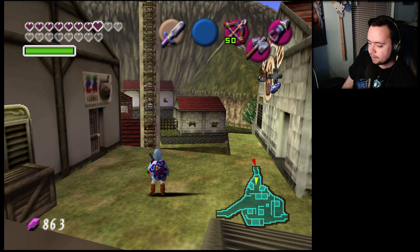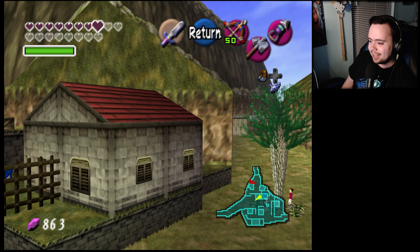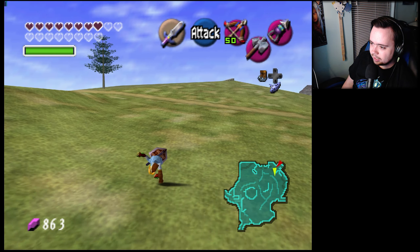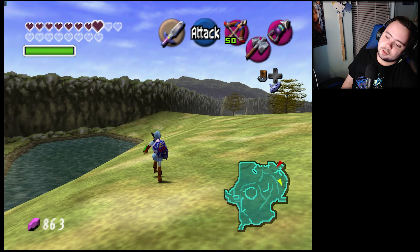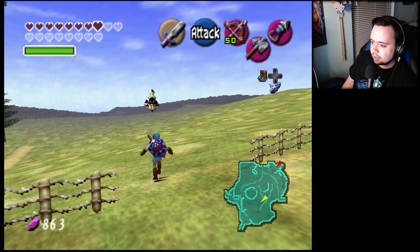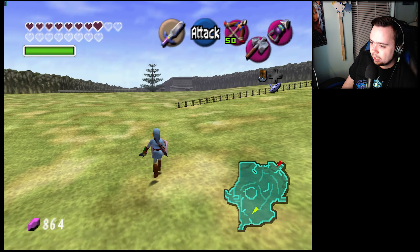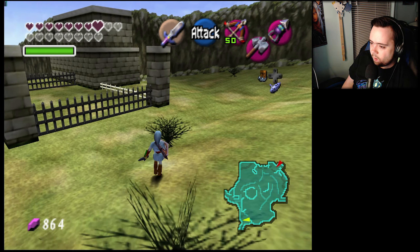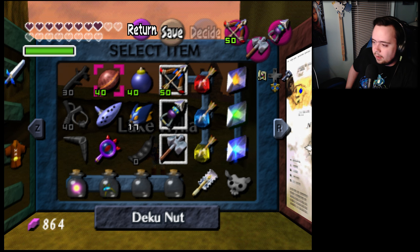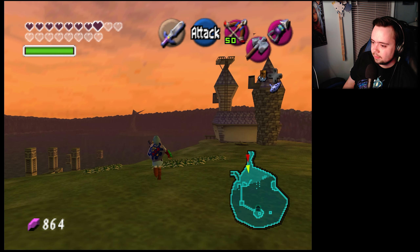Why are we stuck again? We have so many spider tokens. Iron boots — we can't do anything significant with those. We got the Zora's Fountain reward. What could possibly be left? This randomizer is really testing my patience and knowledge. We did the lab, we did the spider, we dove, we did the water temple which was vanilla. We got the Bolero, we have all the songs, we have Light Arrows, but we're still missing three key end-of-dungeon items.